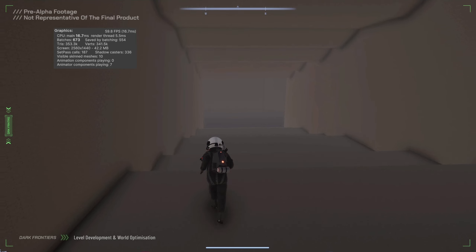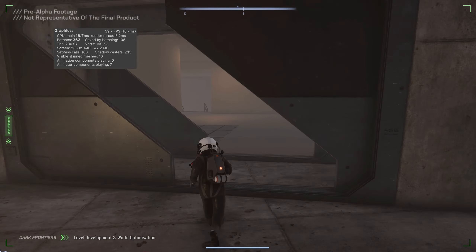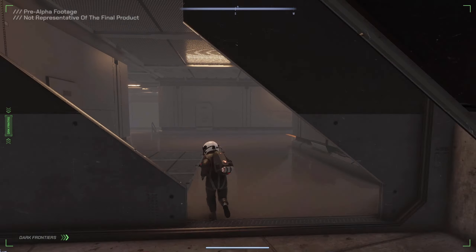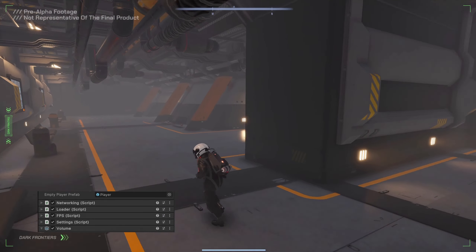A tremendous amount of time and resources have been spent on level development. This process takes the longest amount of time, but also brings the biggest and most impactful results. The process starts with the blockout, checking all the proportions and environment sizes. The devs also match the triangle and texture concentrations in different places, so that all environments and places that players can see will have similar performance, so that the game is as smooth as possible and has a consistent world layout.